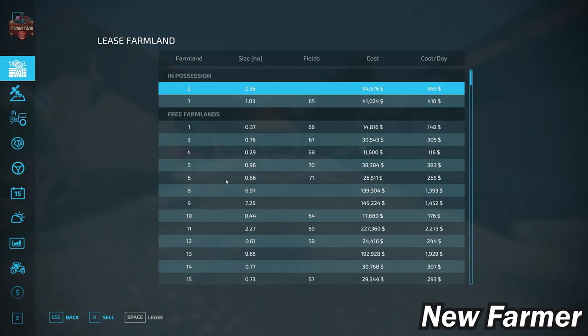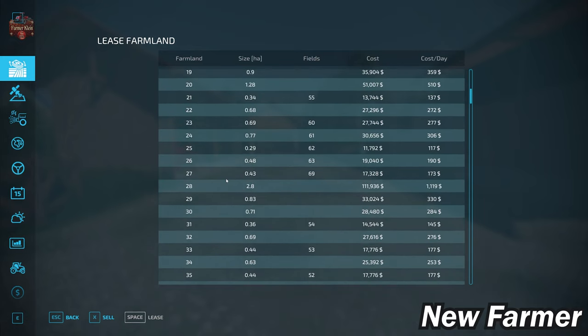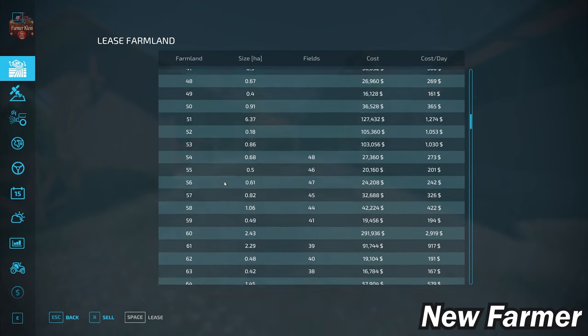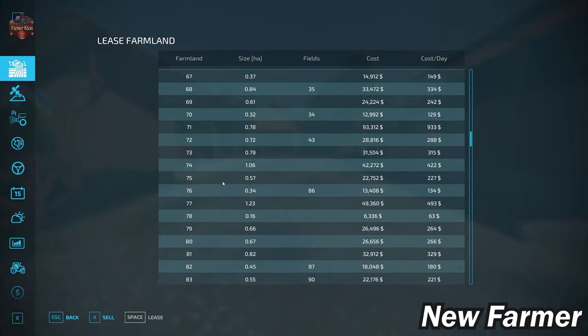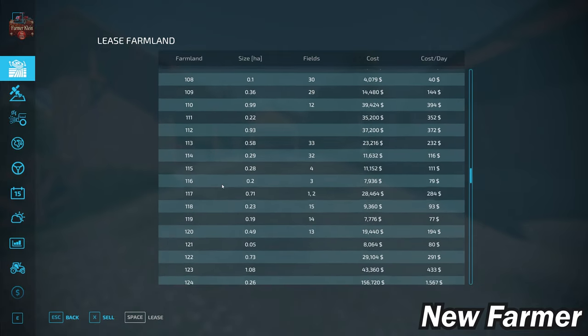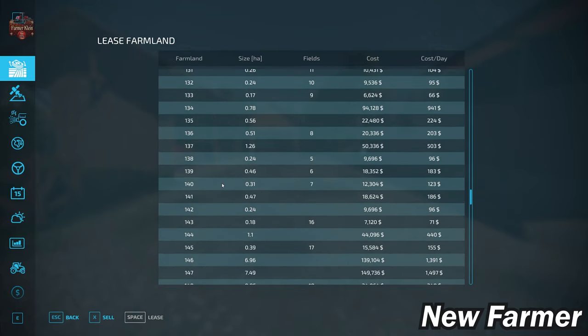Let's take a look at our farmland lease screen. This shows all viable farmlands, how large they are, if they include any fields, what is included, and how much each farmland costs. We have well over 200 viable farmlands on this map, with a significant portion of them being forested areas.